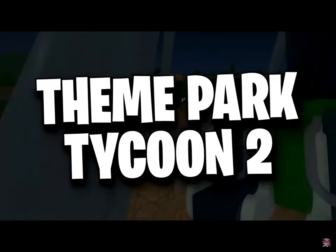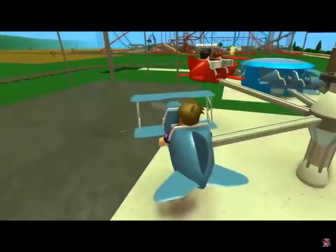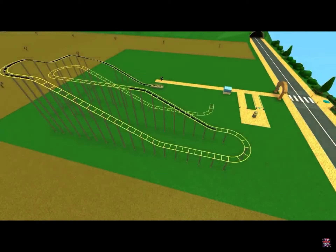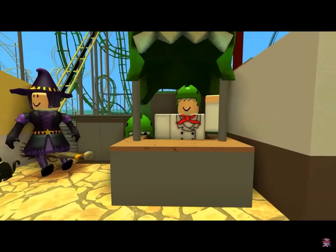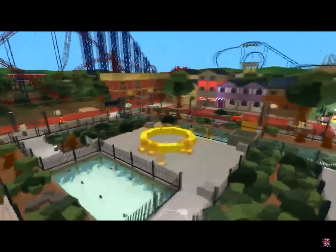On number 7, we have Theme Park Tycoon 2. In this game, you get your own piece of land to build your own theme park together with your friends. You can construct a range of rides the way you want and design your own roller coasters to truly make the park your own. You can decorate your park further using hundreds of scenery pieces.